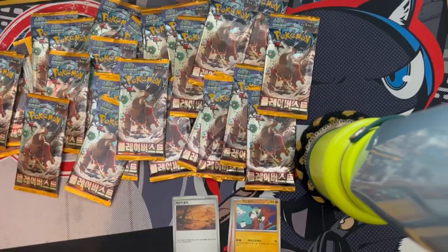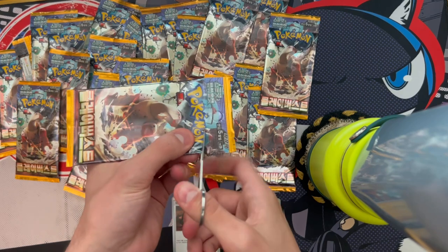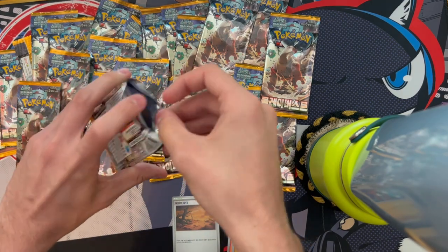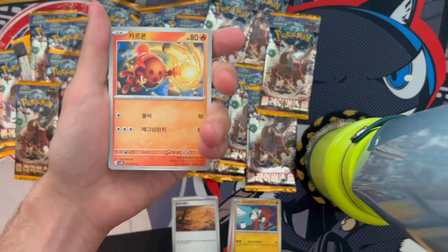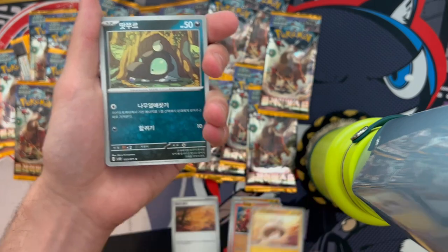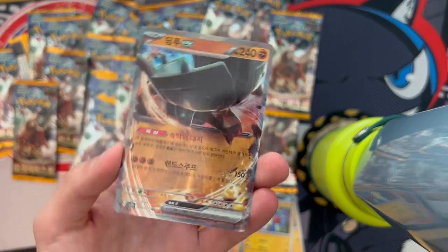I'm gonna grab from the lucky side instead. I want a Chi-Yu alt or a Qiyu Altar — that would be hype. We got another Charjabug, Shroodle, and oh — we got our first EX and it's Tinglu! I don't have this one in English, so that's actually really cool. Love it!